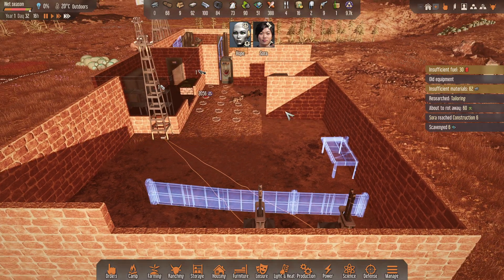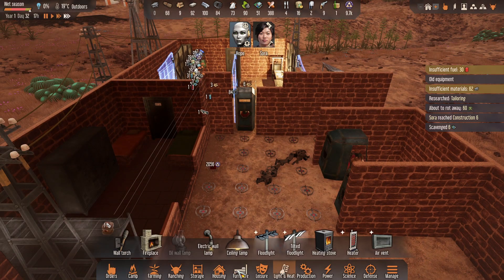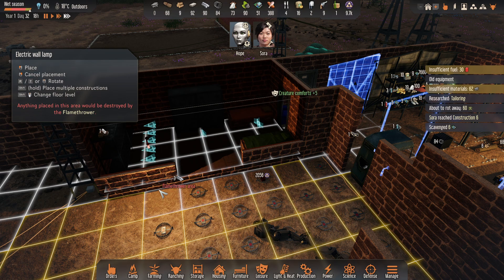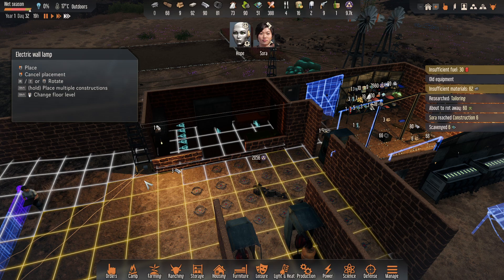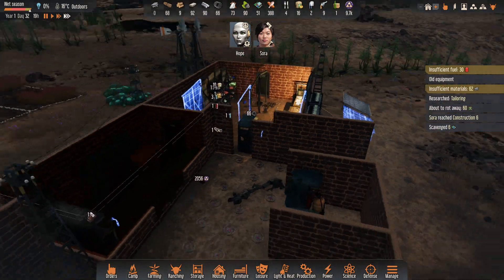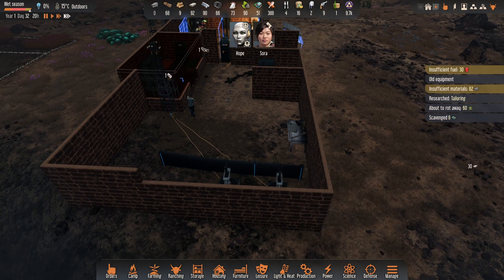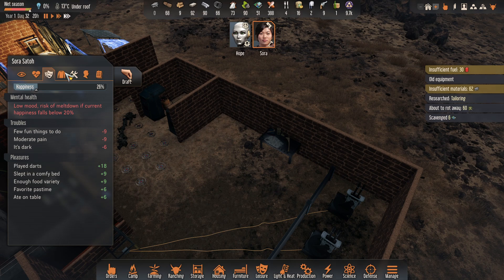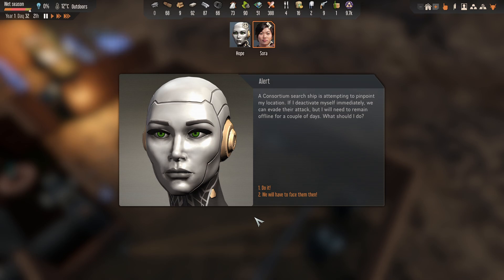I'll give the turret some cover for any robots that come around that corner, and I should also light up this area. That should be good enough I think. With that build, her clothing must be wearing out. So Hope has an alert — a consortium ship is attempting to pinpoint my location. If I deactivate immediately we can evade their tech.